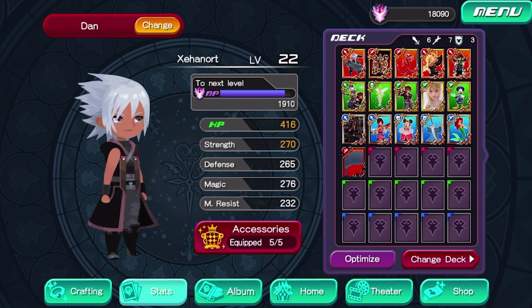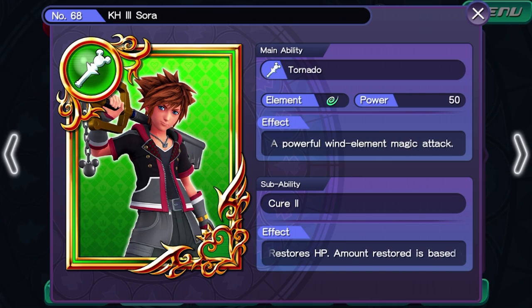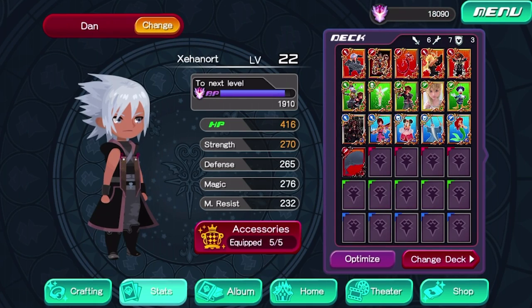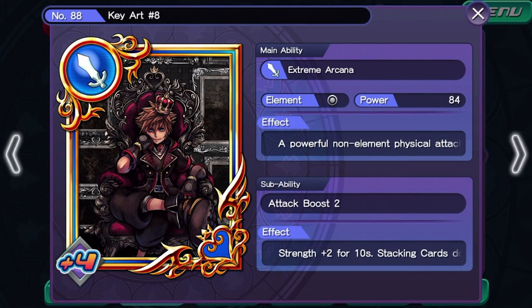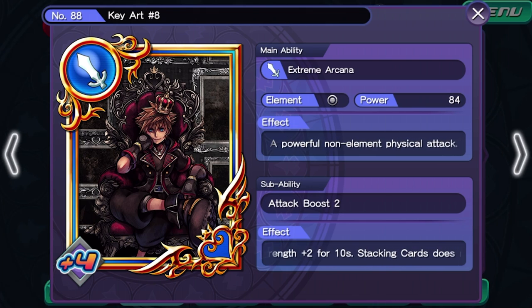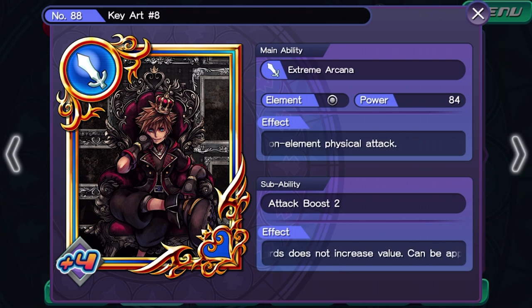Now they are all character cards — they've all got special abilities, effects they can trigger, and elements they set off. I can select this one: this particular card does a tornado attack, a wind element attack with some pretty good power. What's more, some of these cards are very strong — some of the strongest you can get in the game. When you use this one in a combination, it fires off Extreme Arcana, which is a very potent physical attack.